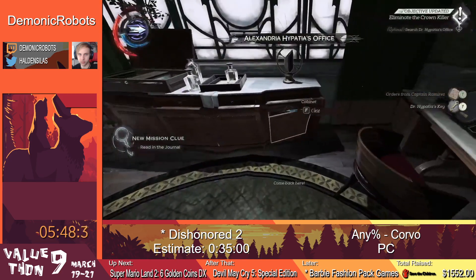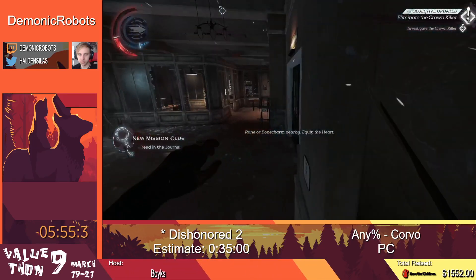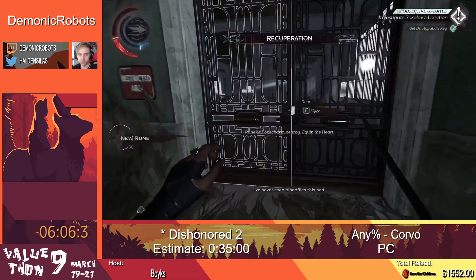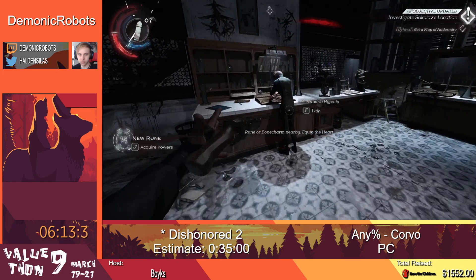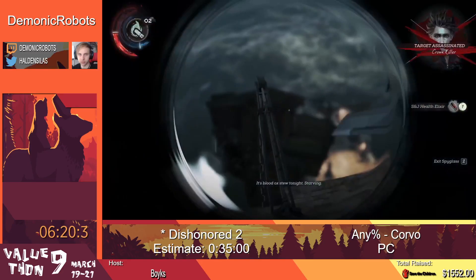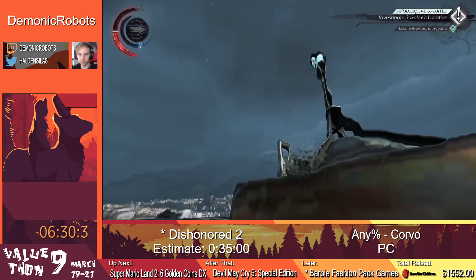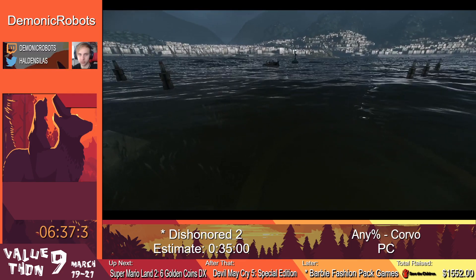We're going to grab a key to a door later on and then grab some potions. Another quick thing to mention: when you are falling, you normally have a landing animation you have to wait through. However, if you are blocking when you fall, you will not get that animation — so that can save some time. We're going to do a bottle skip — throw the bottle into ourselves so we don't get the actual prompt to skip the cutscene. We're essentially skipping the cutscene skip. We talk to Megan to end the level. That was mission 3 done in about 2 minutes with loads included.